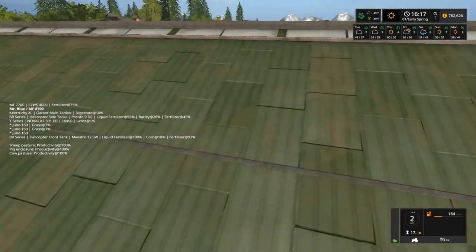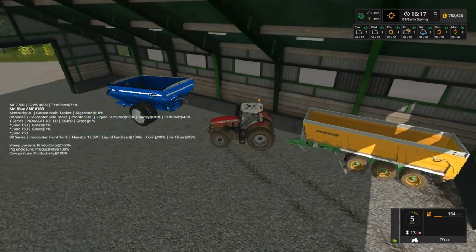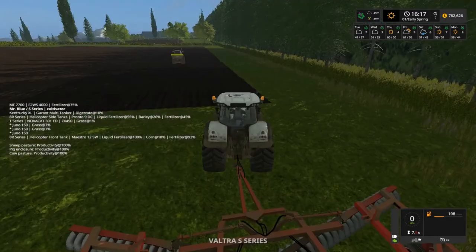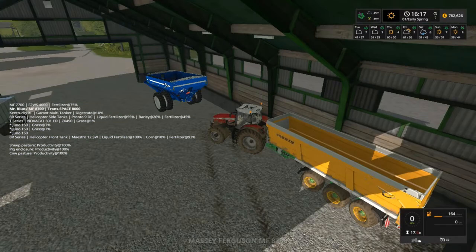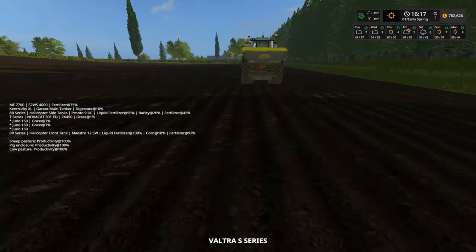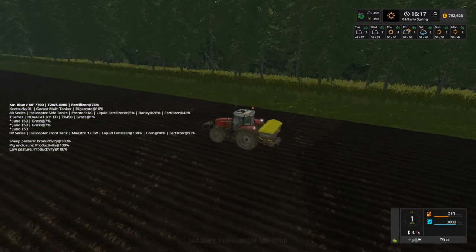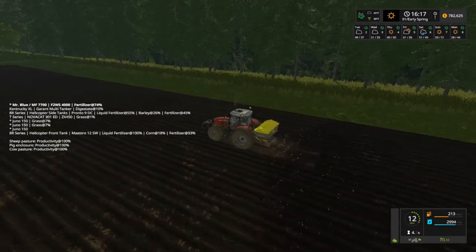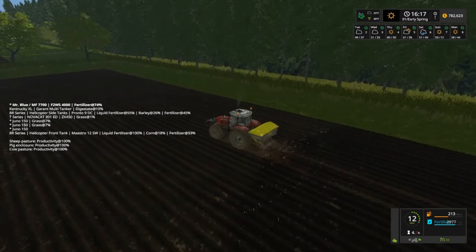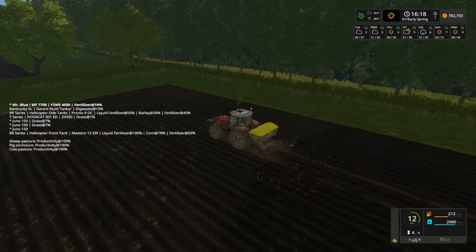Don't hit it - okay, I didn't hit it. There we go, I'm just gonna leave him here. Shut you off first. We're gonna get done some spraying here. Right here on my inspector mod it says everything's 100% on the cows, pigs, and sheep.